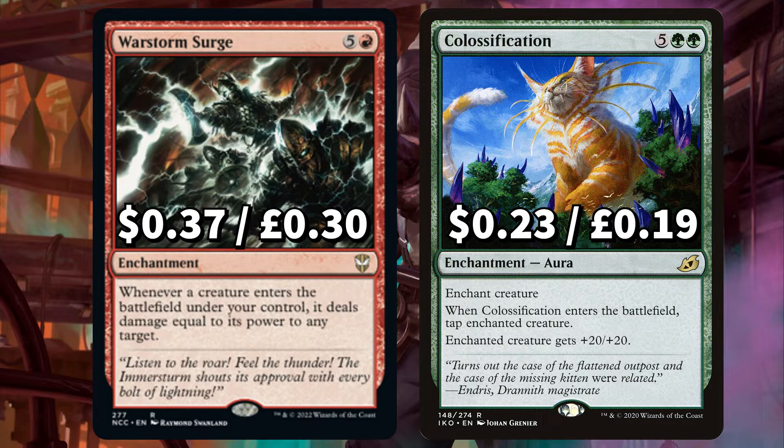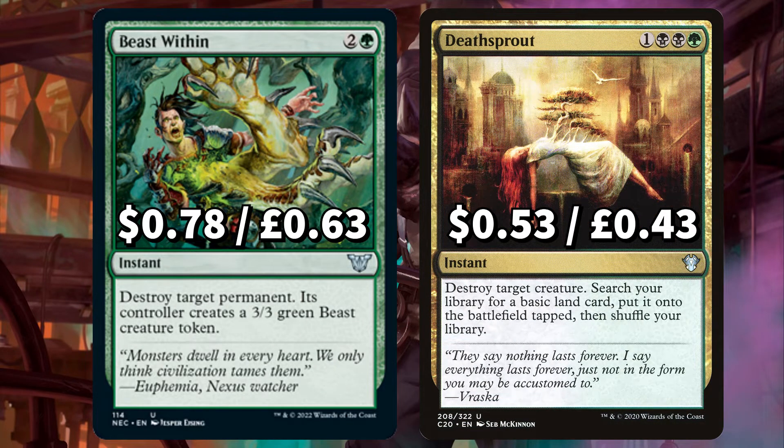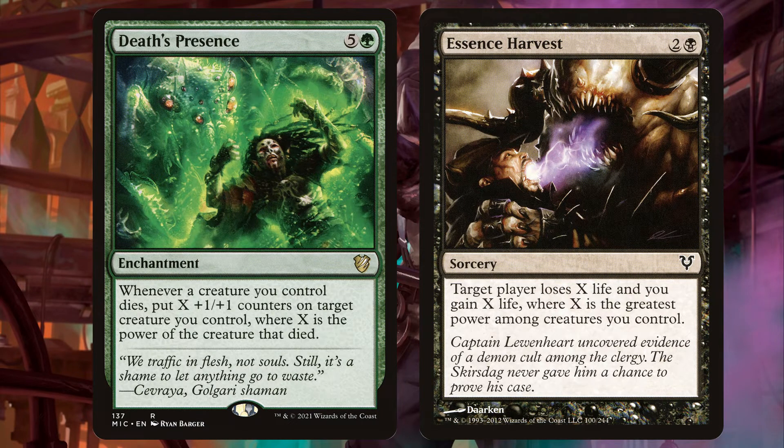And Ghoulification that enters tapped, enchanting a creature and giving it +20/+20. There's Anger that if it's in our graveyard and you control a mountain, creatures you control have Haste. And Archetype of Aggression to give all of your creatures Trample with your opponents' creatures losing Trample and unable to gain Trample. Onto removal we have Beast Within to destroy target permanent with its controller creating a 3/3 Beast token, and Death Sprout to destroy target creature also searching your library for a basic land card putting it onto the field tapped — yes, even more ramp, you love to see it. We have Go for the Throat to destroy target non-artifact creature and Putrefy to destroy target artifact or creature. For the final two we have Death's Presence that says whenever a creature you control dies, put X +1/+1 counters on target creature you control where X is the power of the creature that died. And Essence Harvest that says target player loses X life and you gain X life where X is the greatest power amongst creatures you control.